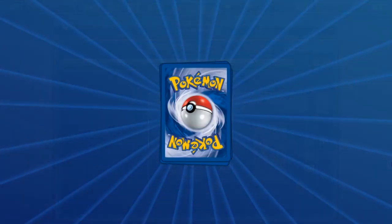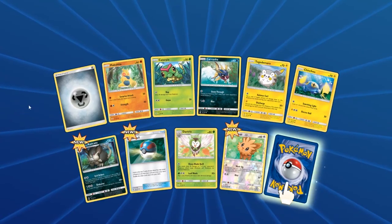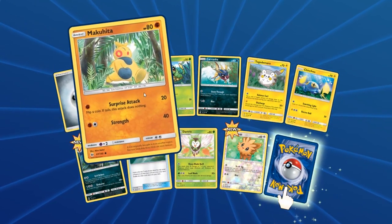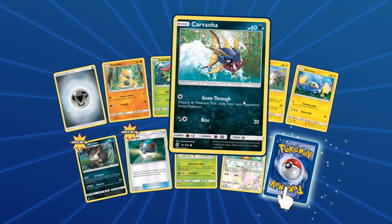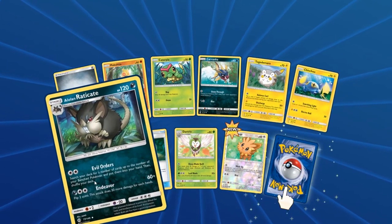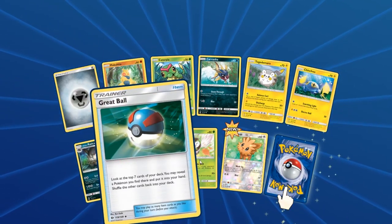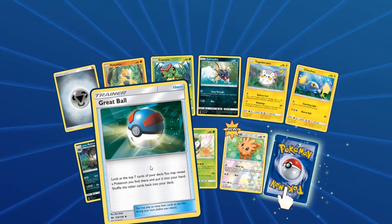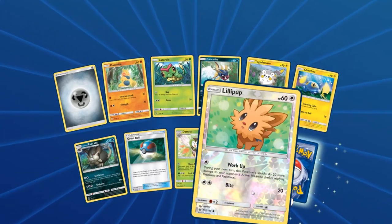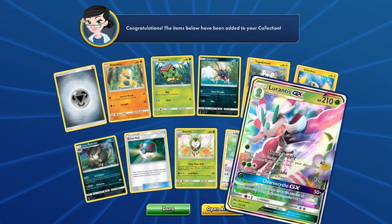Next up, we have another set of cards. We have a Metal Energy, Makuhita, Caterpie, Carvanha, Togedemaru, Chinchou, Alolan Raticate, a Great Ball — I wonder if we're gonna get the Ultra Ball in the next pack — a Dark Tricks, Lilipup Reverse, and finally — nice! A Lurantis GX.